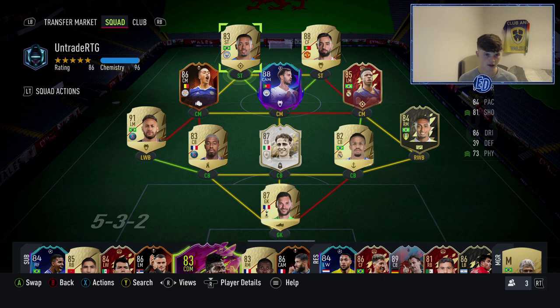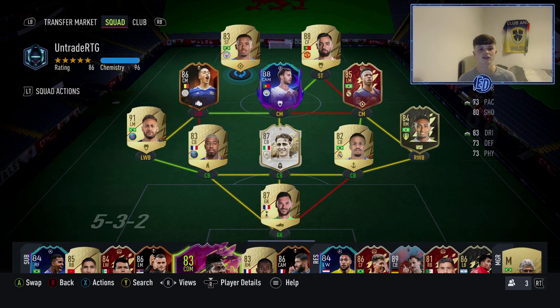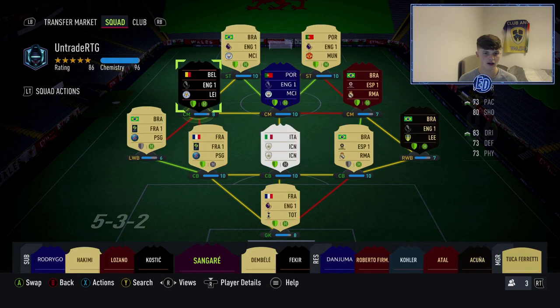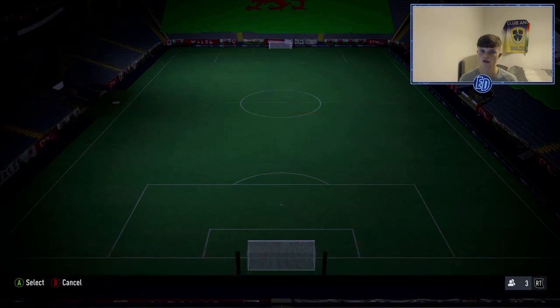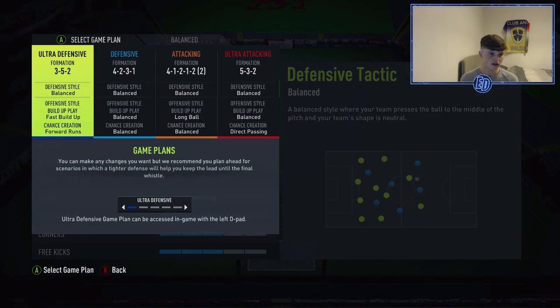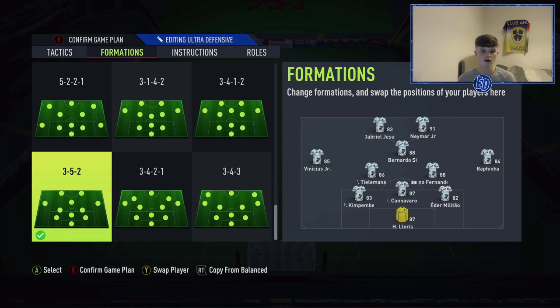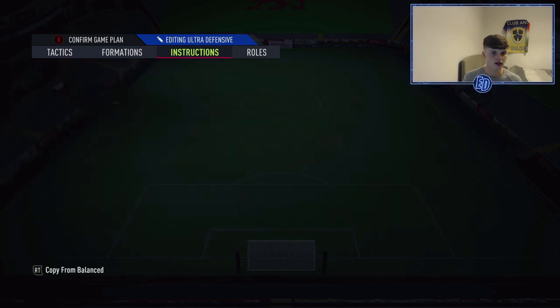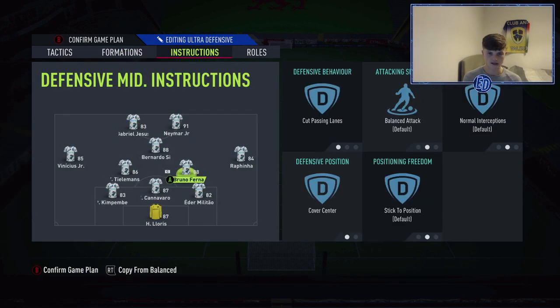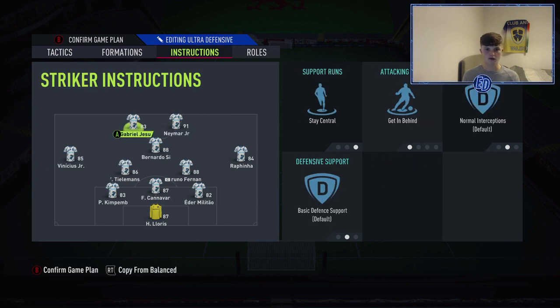Jesus is there for the chem. I could get more chem with some changes but I don't fancy the position change expenses, so Tielemans on eight chem is fine for me. Definitely check out the tactics video — it'll be linked. This is what I play in-game: you can pause and copy it or watch the dedicated video. In-game it's Neymar up front with Jesus, left and right mids, Rafinha, Tielemans and Fernandez as CDMs, and the three centre backs as mentioned.